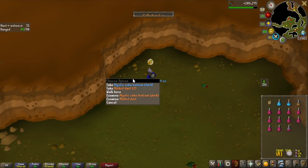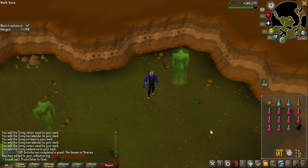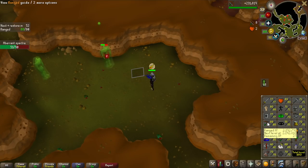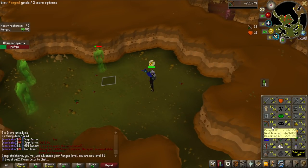Oh my god, look at that! Mystic Robe Bottom Dark on this task - I think that's kind of rare, like 1 in 512 or something, so that's a collection log item. 81 ranged coming in here - if I just get one hit, there we go. It didn't pop up because I got damaged, but yeah, 81 ranged.